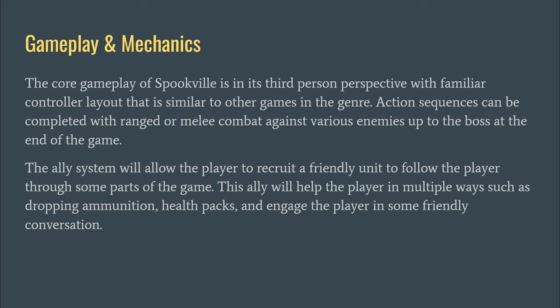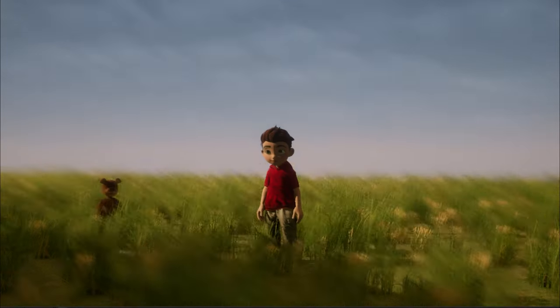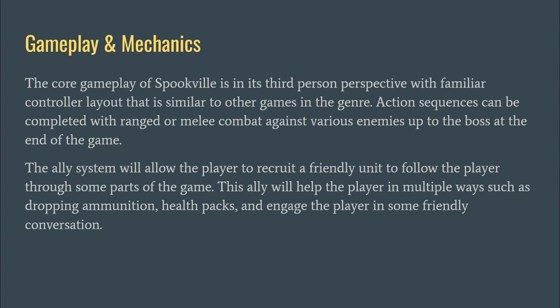The next slide is all about gameplay and mechanics. I wanted to discuss the third-person shooter setup, explaining the controller layout and how it's similar to Fortnite and other third-person shooters in the genre. I also wanted to talk about how the player can switch to melee combat against various enemy types, up to and including the boss at the end of the game. Something that also sets it apart is the ally system, which allows the player to recruit a friendly unit to follow them through parts of the game, helping by dropping ammunition, health packs, and engaging in friendly conversation.